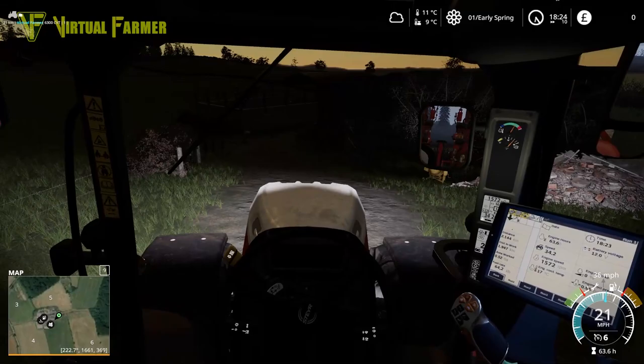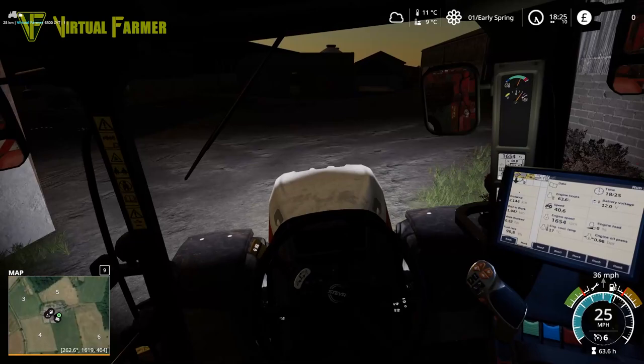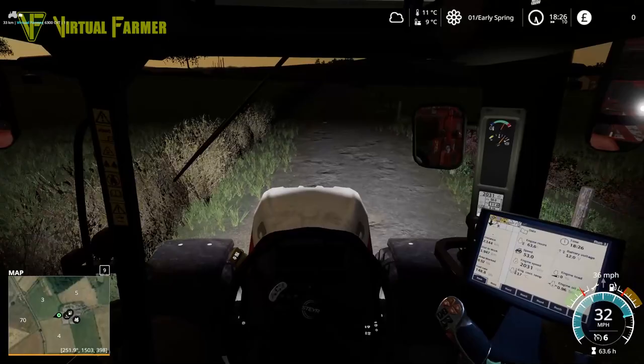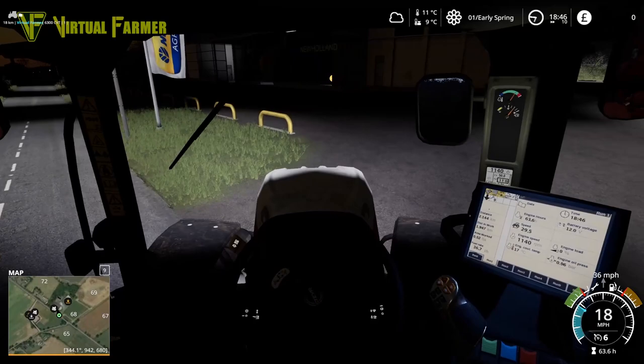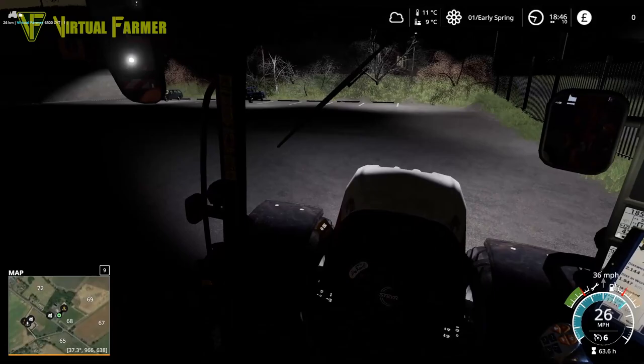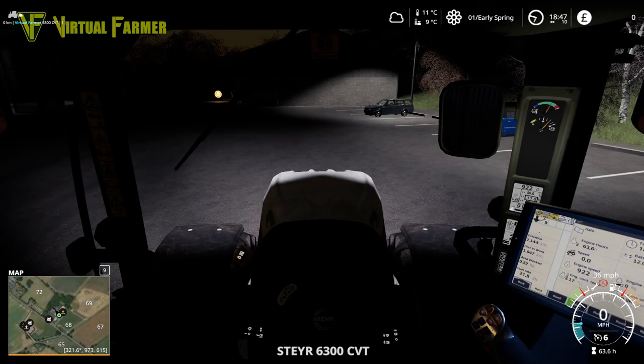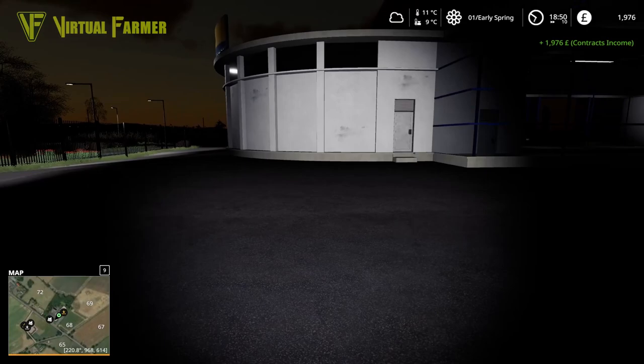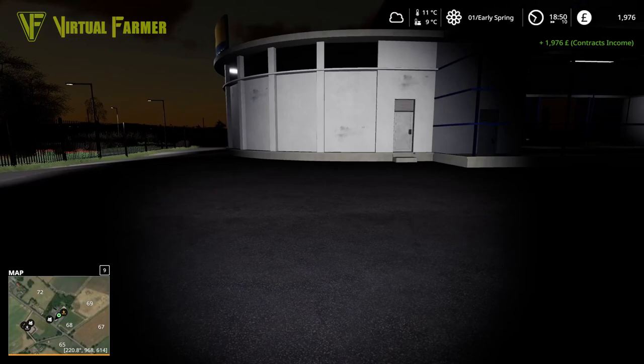Through the courtyard and back to the shop, we can get our first contracting money and see where we end up on this first day. I think this is going to be a really good start. First contract complete - 3,200 minus 1,000. This is why we want to get our own equipment doing this stuff.